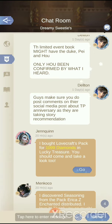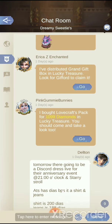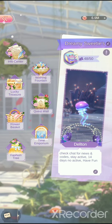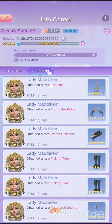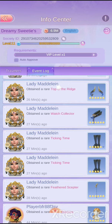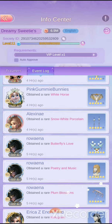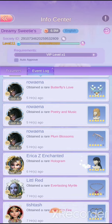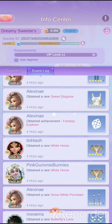In the private chat you can share codes, tell people information about upcoming things, and it'll notify members what badges they got or what they've done. You can go back to the society page info center — there are log-in events and log events that show you what your society members are doing.